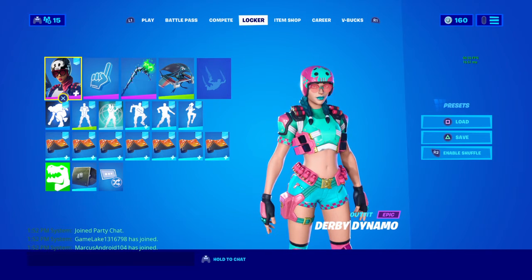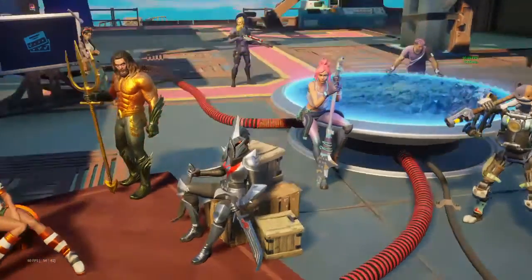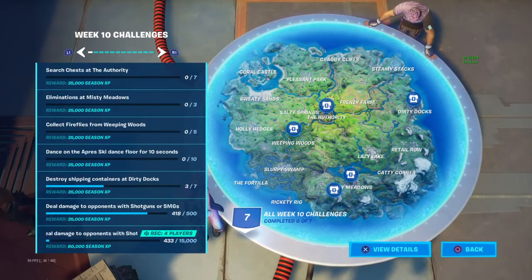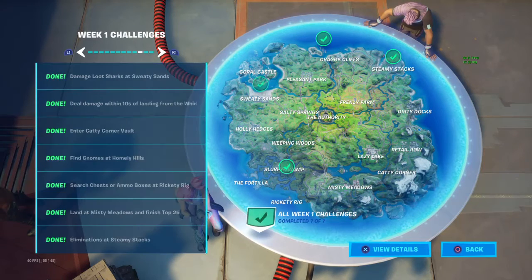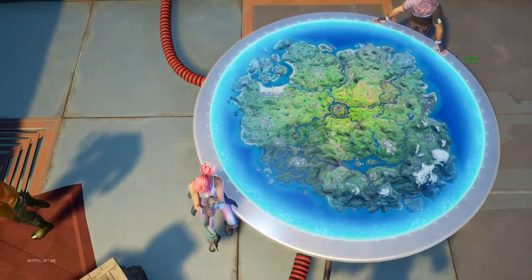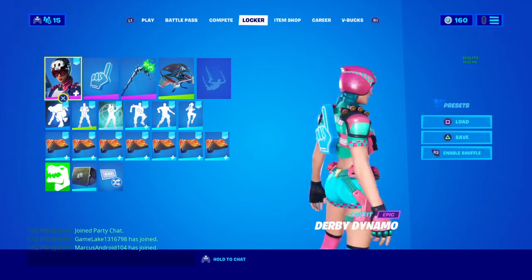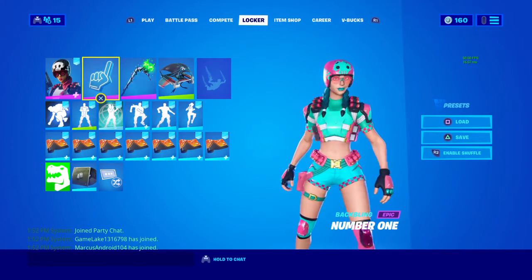It's pretty much getting your V-bucks back because there are challenges that you can do. If you complete all 30, you'll get like 1,500 V-bucks, so it's pretty sweet. So Derby Dynamo Mint style with the number one backbling.